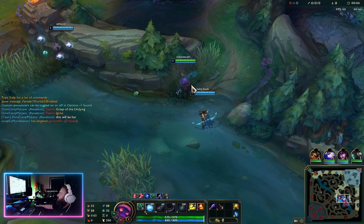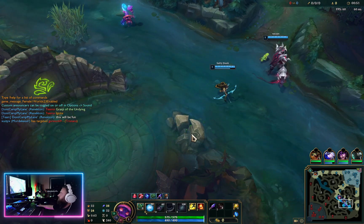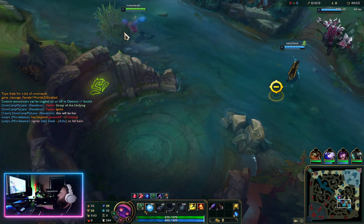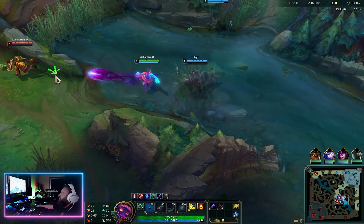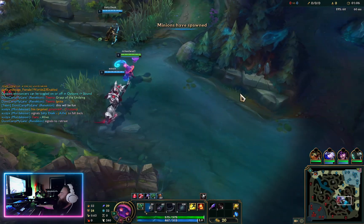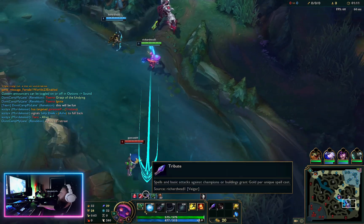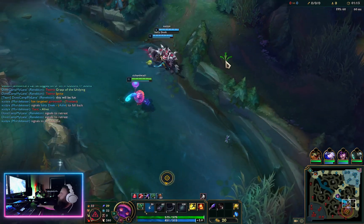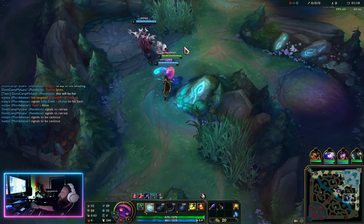Got the focus back on the window and my mouse disappeared — there we go. There, now it should be fine. 20 gold. I forgot Tristana always says that when she sees him the first time.